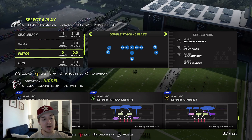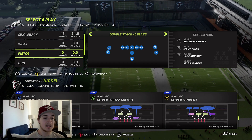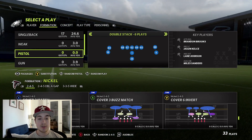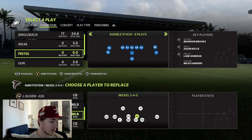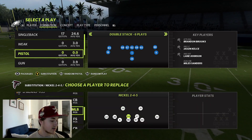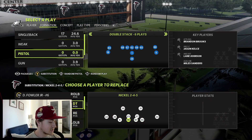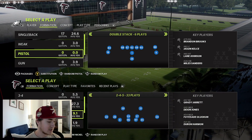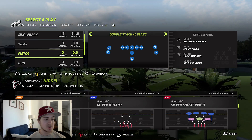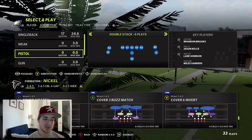On the right-hand side you're going to have a cover 4 on one side and cover 2 invert on the other side — hence the name, 4 plus 2 equals 6, and then you add the invert on the end. Pretty self-explanatory. One thing we're going to do is put safeties at linebackers, that's exactly what we're going to do simply for coverage purposes. We'll also throw Deion Jones over here for better coverage. Don't touch your coach adjustments, leave auto flip on, and that's pretty much it.